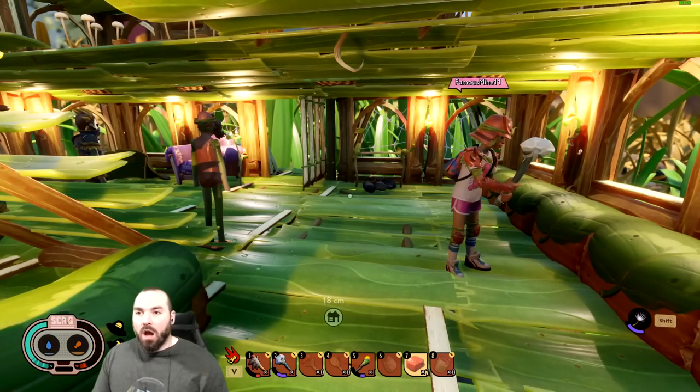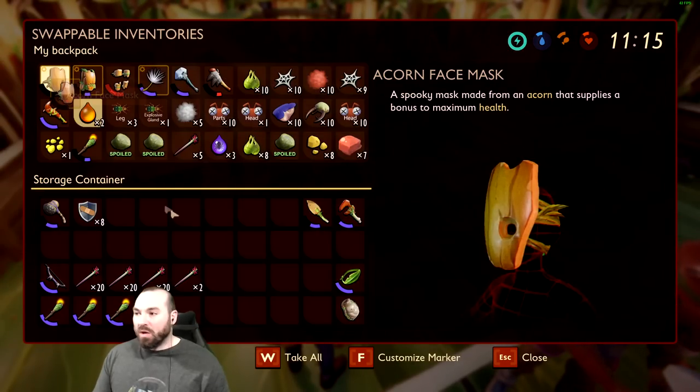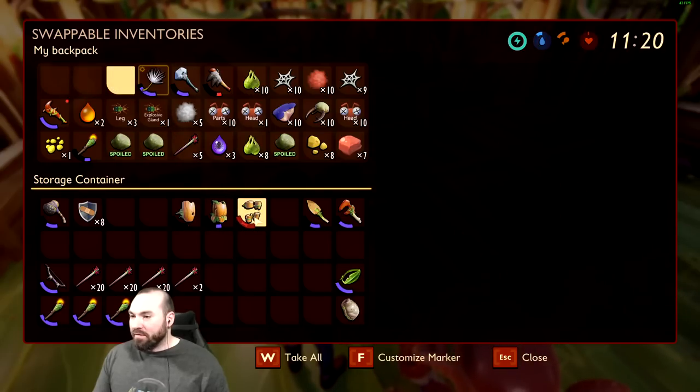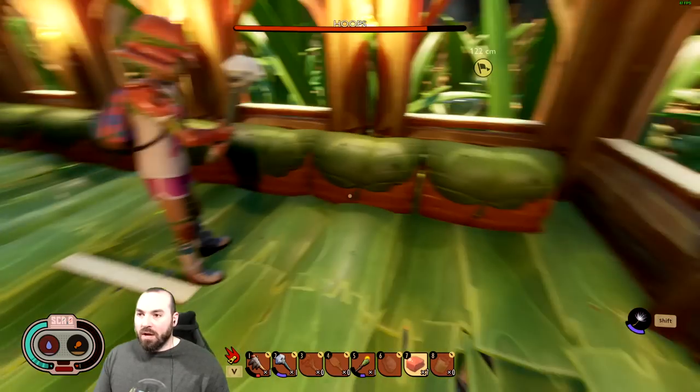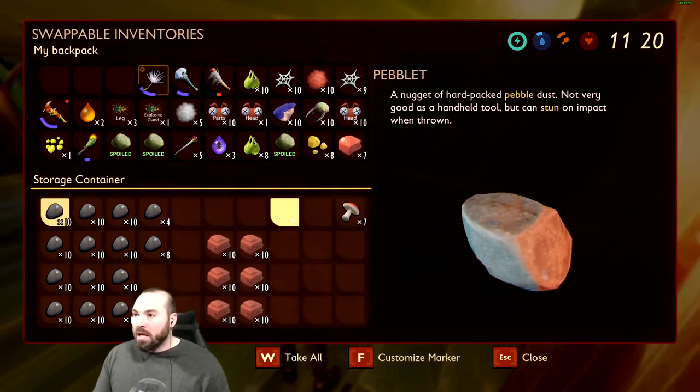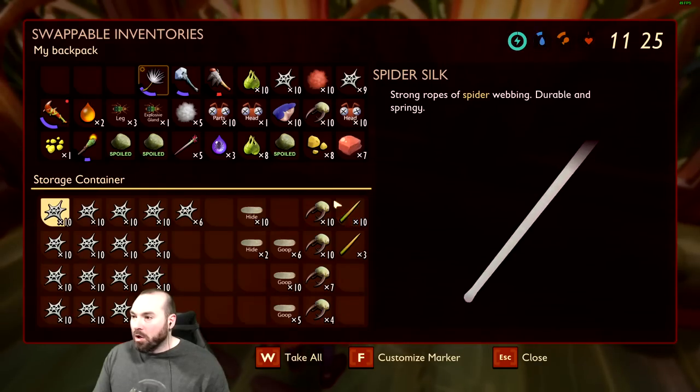Maybe even some ladybug stuff. We haven't been able to track down ladybugs that frequently here in Grounded — we've encountered them a couple of times but haven't been able to find them consistently. So we're gonna see if we can get a couple of those because ladybug armor is also super strong.